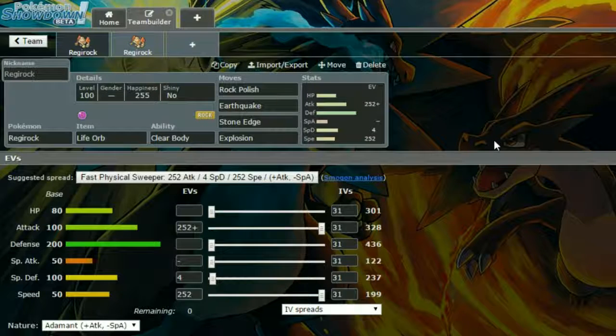For EVs we have max Attack and max Speed. We have an Adamant Nature — you can run Jolly if you want, which gives more Speed and less Special Attack instead. And 4 EVs in Special Defense, because that Defense stat is already sky high so you don't really need to worry. Life Orb is reducing your health a little bit, so be cautious. Maybe have a Wish Passer in the back to help you heal up.